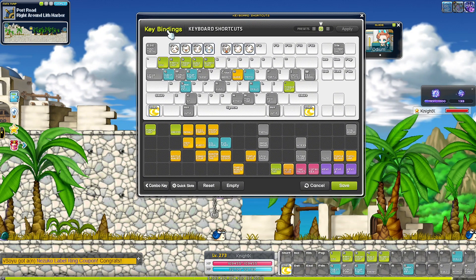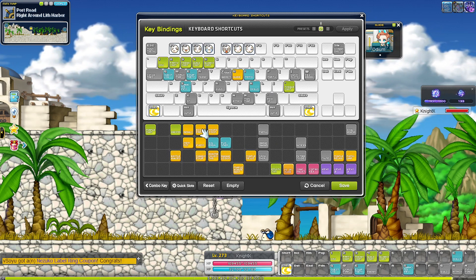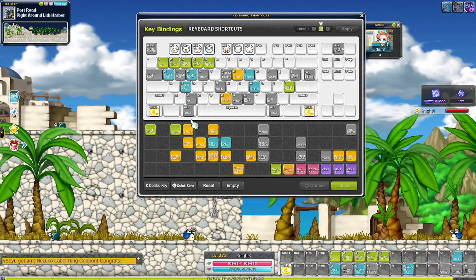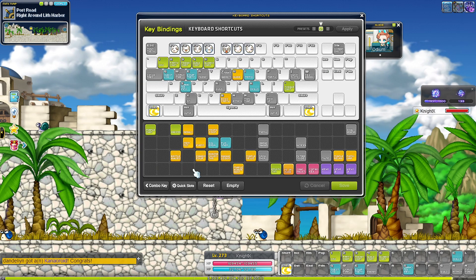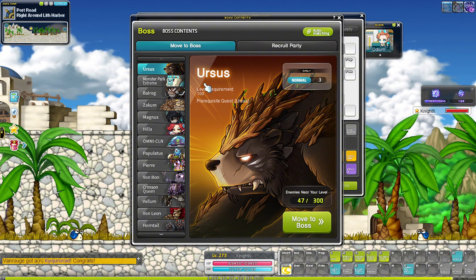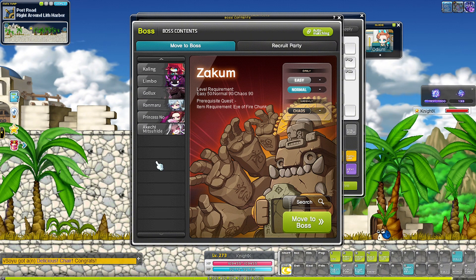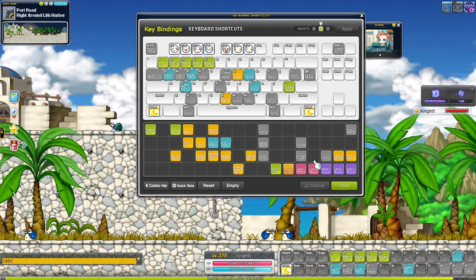Boss party is another key you want to keep. I like to keep boss party on B — easy to memorize since B is for boss. Clicking B opens the boss menu. Every week, bossing is the best way to earn mesos, so this shortcut is really helpful. From this menu you can easily access all the bosses in MapleStory.